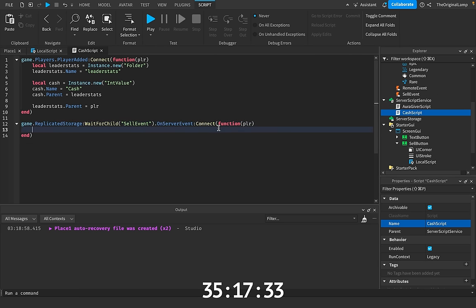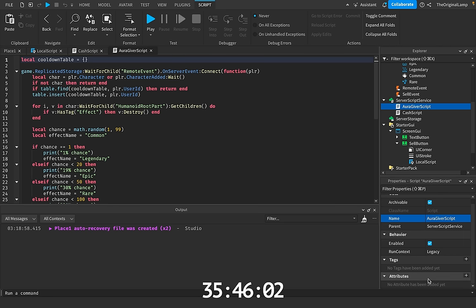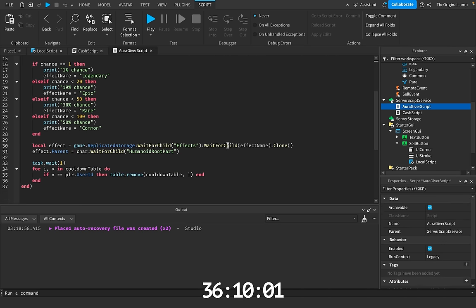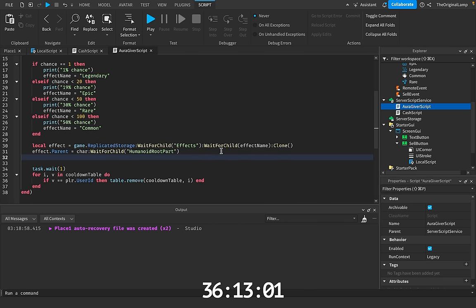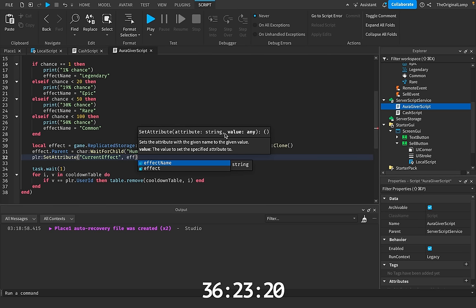The issue here is that we want to actually know what aura the player has. Sure, we can loop through their character and figure out if it has a tag effect, but that's a lot of code. Instead, when we actually give the player their aura, we can also give the player an attribute. An attribute is exactly like a tag, except you can also assign a value to it. So I can make an attribute called current effect — and then just make that attribute equal to common or something. We can do this on our player, not the aura giver script.